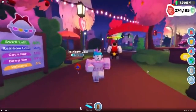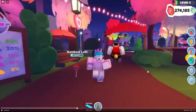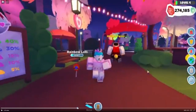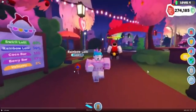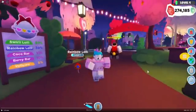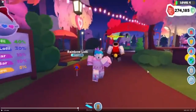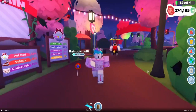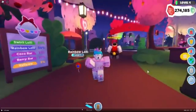Here's the exciting part — these are the percentages of the new pets right here. We have the swirly lolly, which is probably going to be the pink and white lollipop, at 40%. Then we have the rainbow lollipop at 30%. We also have the cocoa bar, which I think is 15% — it's a little blurry. The berry bar is going to be 10%. And then the valley corn is going to be 5%. It's kind of cute because it's a Valentine's Day unicorn — they combined it and created the word 'valley corn.'